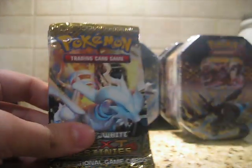Kyurem EX is an underrated EX and a very fun card to play if you know how to do it. We have two Next Destinies, Emerging Powers, and Noble Victories. As always, we'll start from older to newest — start with Emerging Powers.